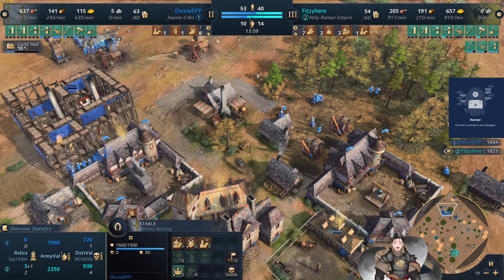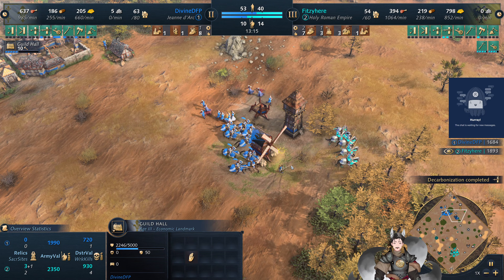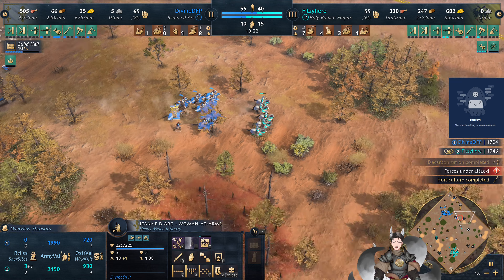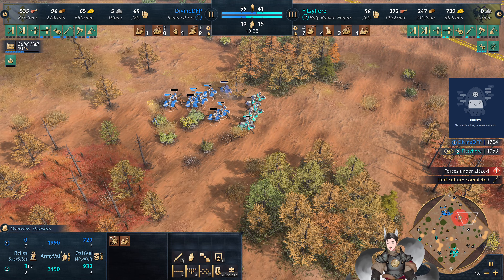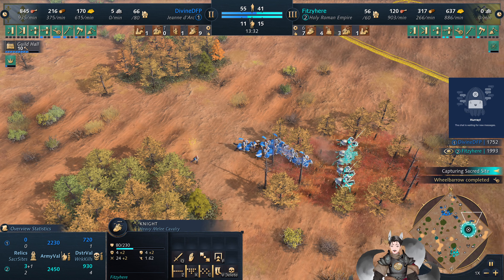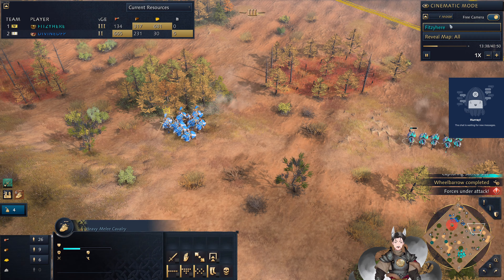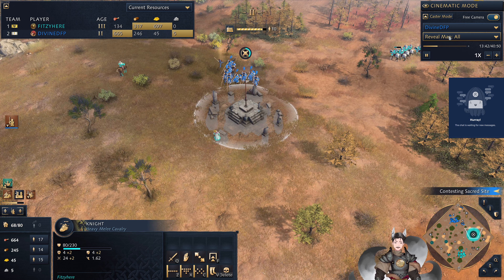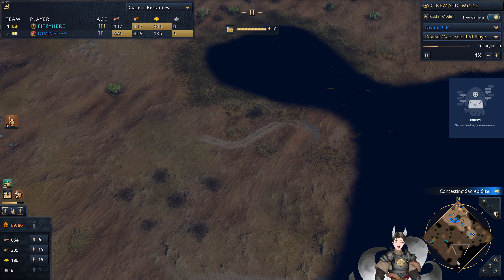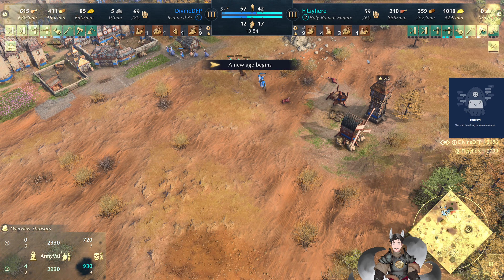We've got two stables on the field, both have been consecrated. Right now the French player may want to be extra defensive. Right now there's nothing here that will scream that he has gone for the Minborg Palace, and I don't know if the French player knows about the Minborg Palace. Let's go back to Blue — Jean d'Arc is three-fourths of the way there. He hasn't even seen into Cyan's base, though granted it may be a bit hard to say when switching between players like that.